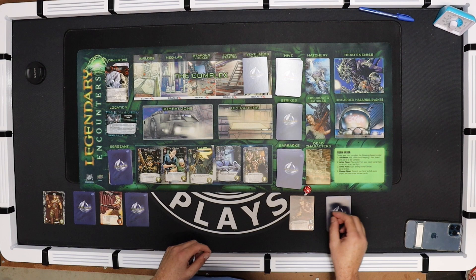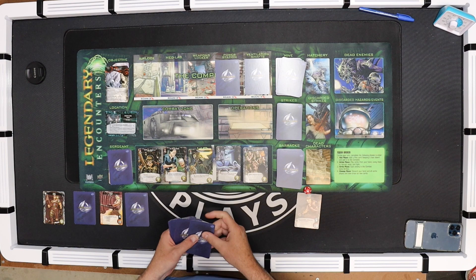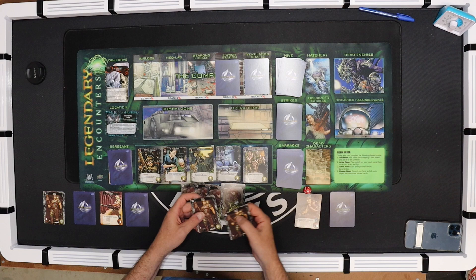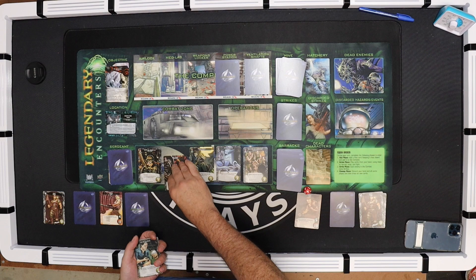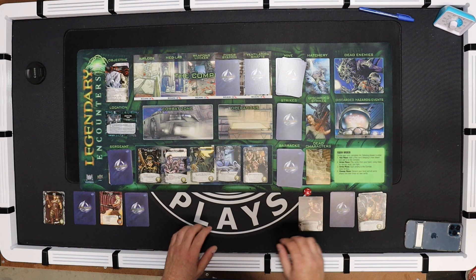Now the Medic draws six cards. Let's see what we got: Specialist, Specialist, Specialist, Specialist, two Grunt. Well the two Grunt won't help me scan, so these are sort of wasted. The four-purchase card - I'll go ahead and get this two, and I have two left. With the other two I'll buy Body Armor. These five and six cost cards are too expensive right now. That is it for the Medic's turn.